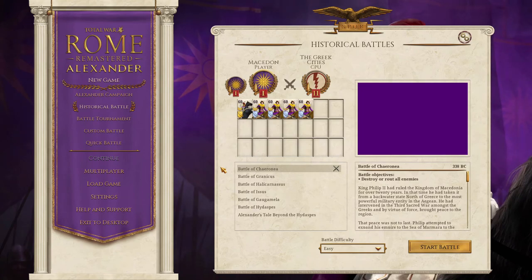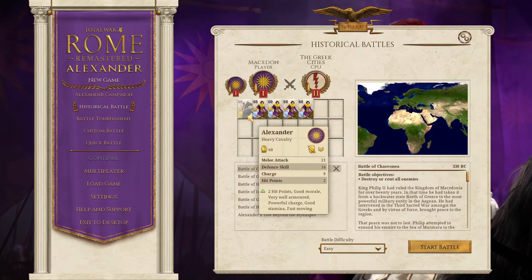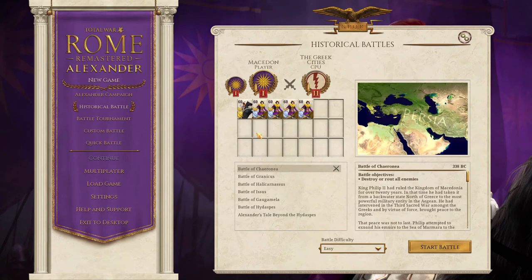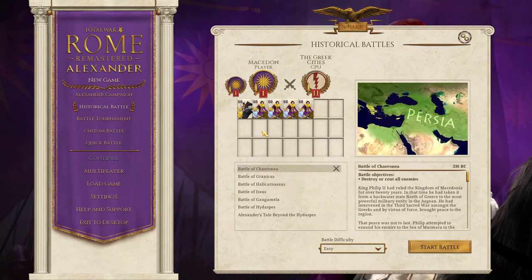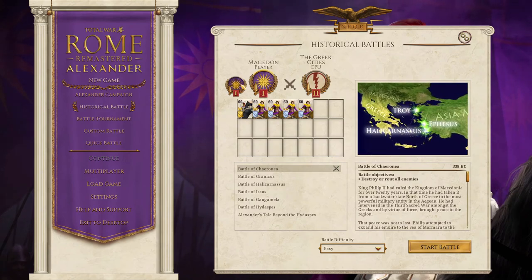So now I'm going to mute the narration audio and discuss the units. As you can see, we are playing as Alexander the Great, and we have five total cavalry units. These are heavy cavalry units, which means they will be able to do massive damage while also being able to stay in the fight for a long time.